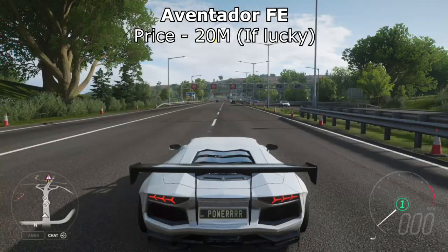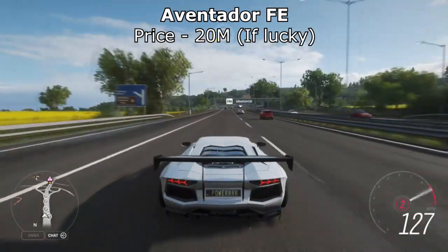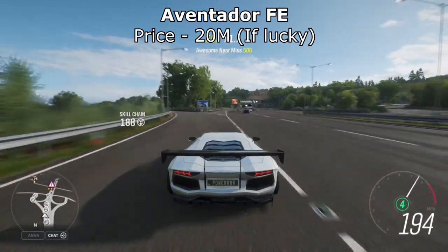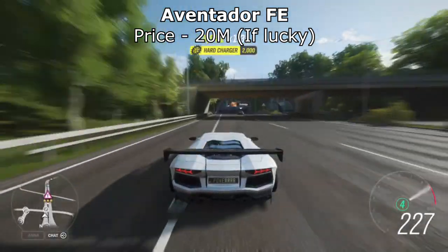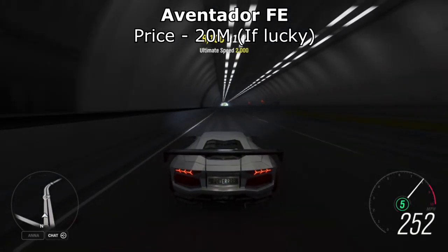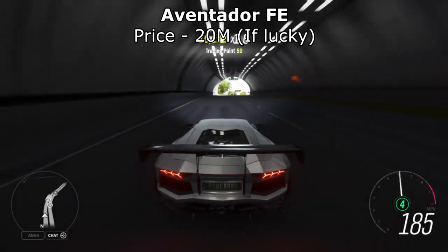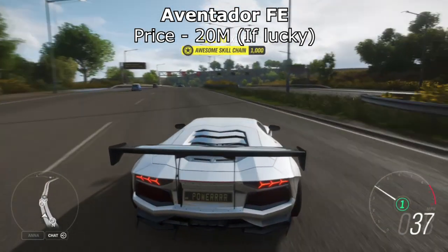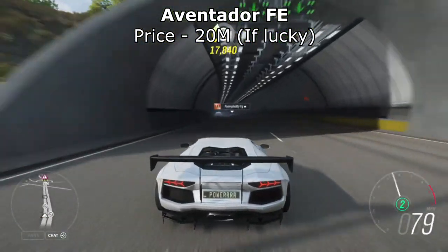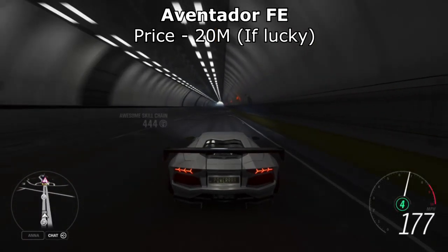Next up is the Aventador Forza Edition. The standard Aventador is not on this list, but the Forza Edition is because you can get over 1,800 horsepower with the special Forza Edition version. When the game first came out, I believe this car was in the top 3 fastest accelerating cars in the game. It's still in the top 10, but definitely not top 3 anymore. The Aventador FE is very rare — it can only be got on the auction house or through a wheel spin. And even if you find it on the auction house, chances are it's going to be 20 million credits, so it's very expensive but worth it.